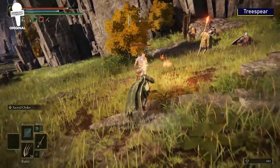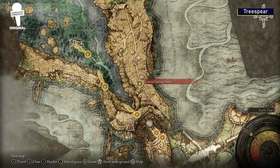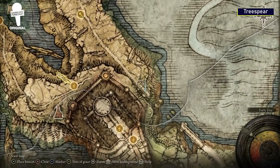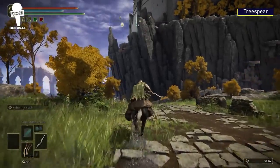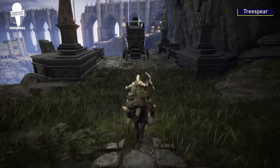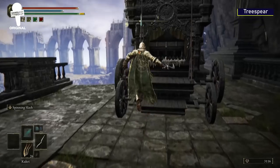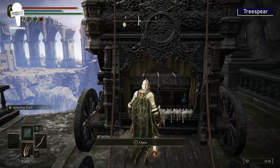The Tree Spear. Another fairly simple weapon to get, in theory. Head to Liurnia Highway South, hop on your mount, and follow the road until you find the broken bridge. There you'll want to search the chest inside the carriage, but watch out as the big dude doesn't enjoy you trying to steal from him.